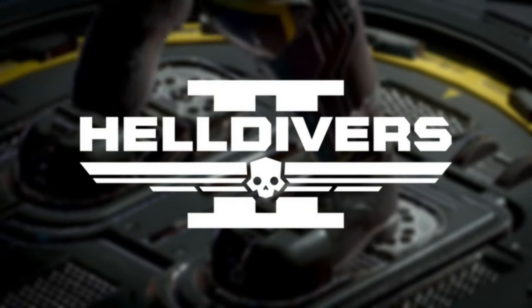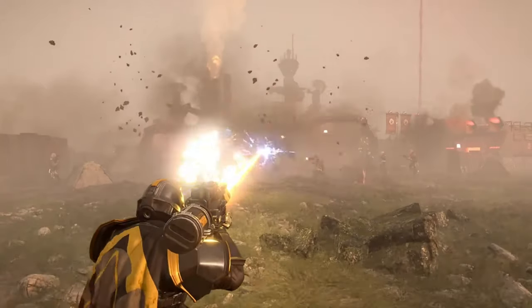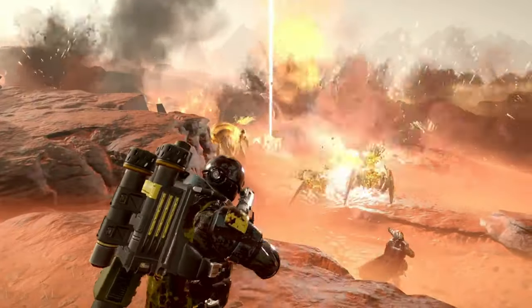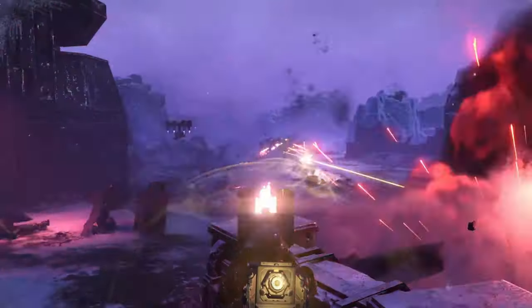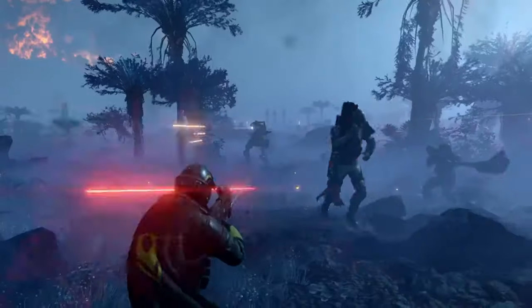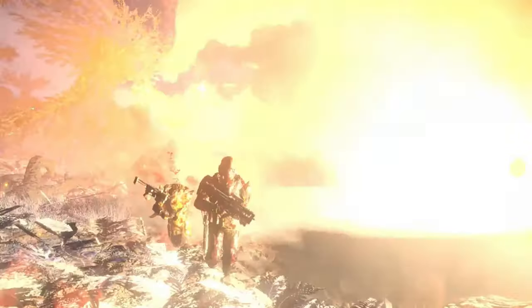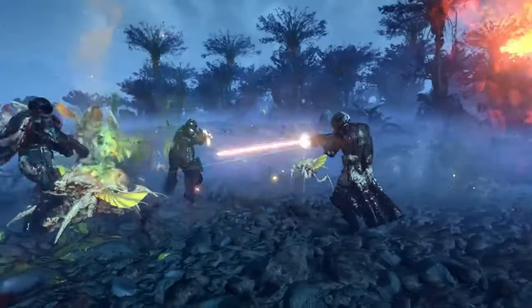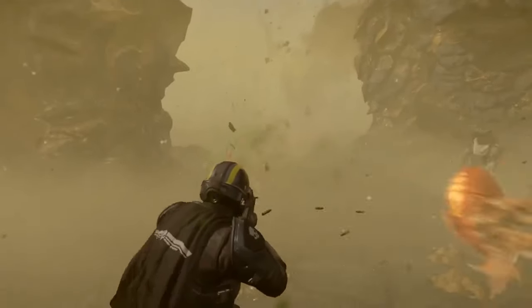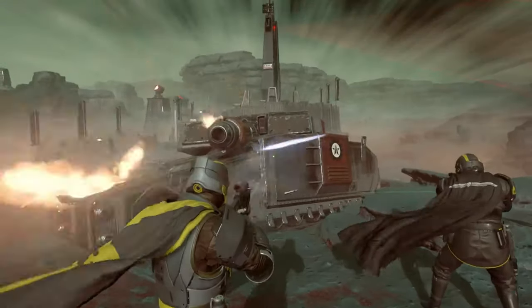1. Helldivers 2. Helldivers 2 is a co-op shooter that puts you in the shoes of a soldier fighting for the glory of Super Earth, a dystopian society that wages endless war against alien bugs and robots. The game is a sequel to the 2015 hit Helldivers, but it changes the perspective from top-down to over-the-shoulder, making the action more immersive and intense. The game is a blast to play with friends, as you work together to complete various objectives on different planets.